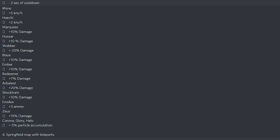High Cheese gets plus 2 KPH, Marques plus 10% damage, Hussar plus 10% damage. The Weber is getting a massive buff — plus 20% damage, which is going to be crazy. The Blaze gets plus 10% damage, Amber plus 10% damage, and Dimmer plus 7% damage. On the weapons side, the Arbalest finally gets plus 20% damage — it was a horrible weapon and Pixonic finally decided to buff it. The Shock Train also gets plus 10% damage. The Exodot gets plus 3 extra ammo, the Zeus gets plus 15% damage, and the Corona, Glory, and Halo get plus 5% practical accumulation.